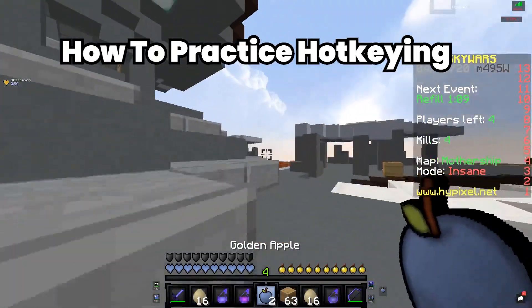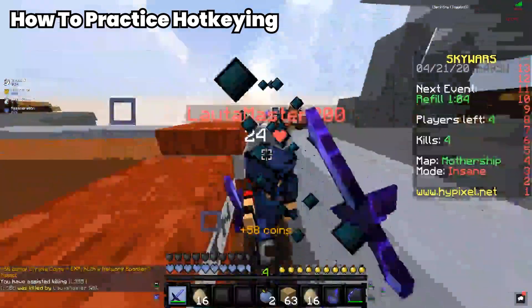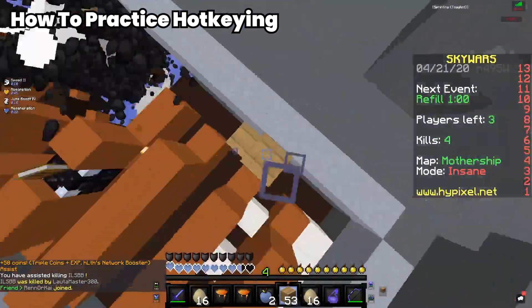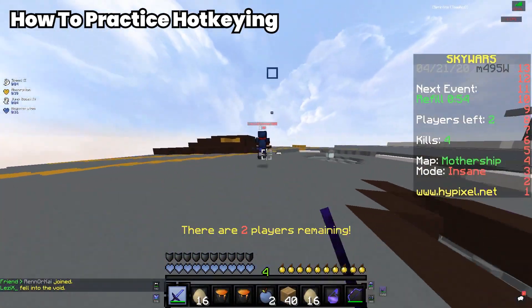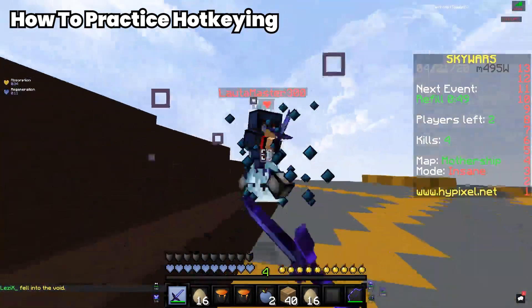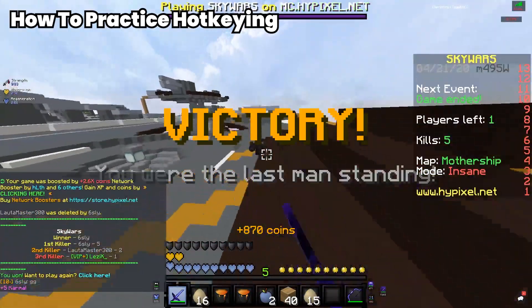How to practice hotkeying. The best way to get used to hotkeying is to play a game mode that requires you to constantly switch items. A few good options are Skywars and Duels, since they force you to use your hotkeys. Also, a really helpful tip is to disable your scroll wheel — this literally forces you to use your hotkeys since you can't rely on scrolling.